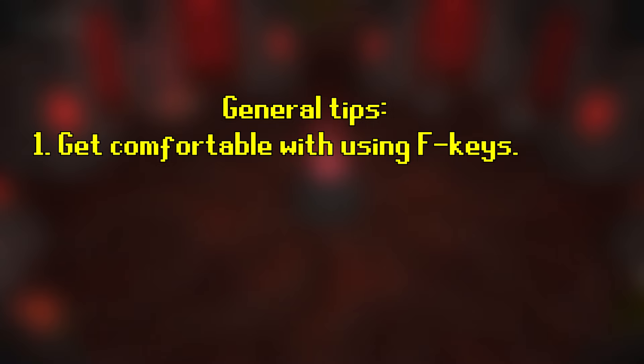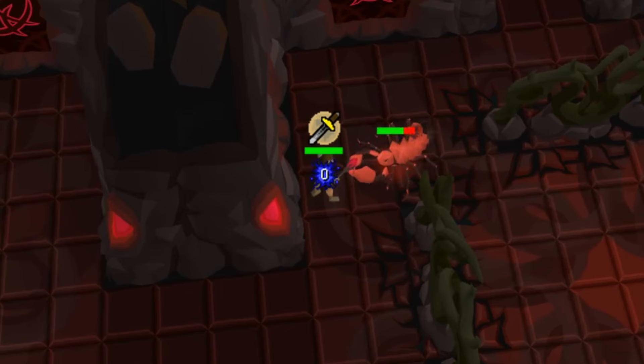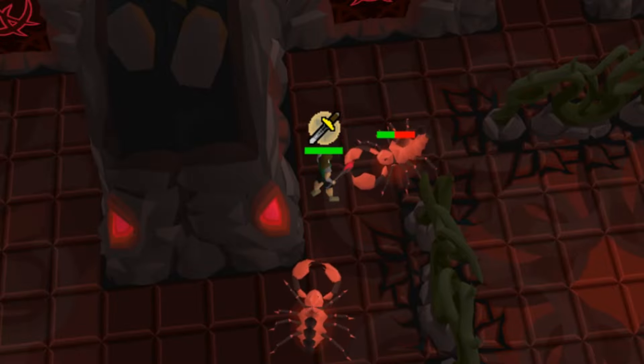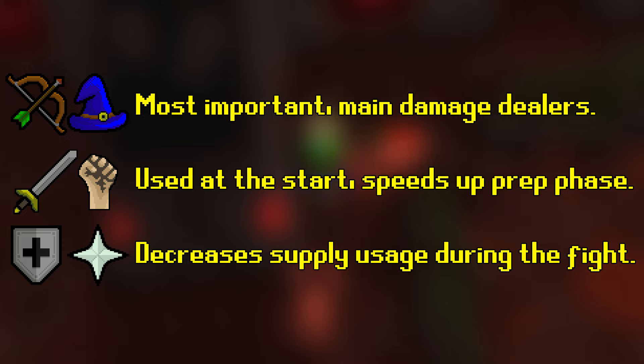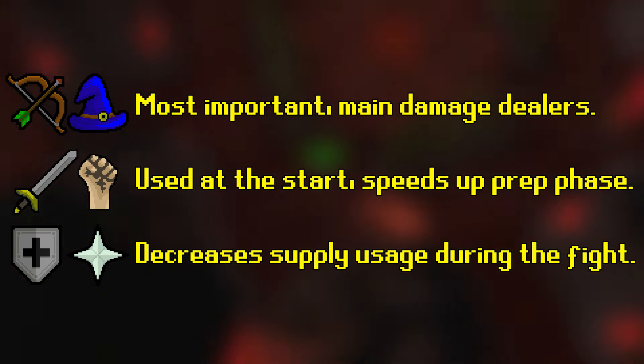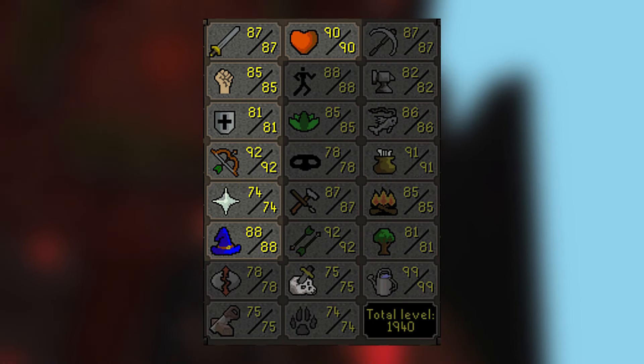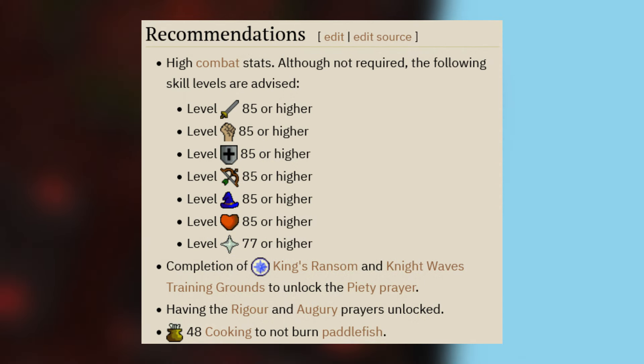The next tip is quite simply: get your combat stats up. While Corrupted Gauntlet can be done with surprisingly low stats, having higher stats simply makes you less likely to fail due to bad RNG and can really be the make or break when you're starting out. The most important two stats are definitely your magic and range levels, although good melee stats do help speed up prep a little bit, and higher defense and prayer levels will reduce how many supplies you need during the fight against the Hunyiff. While there are no hard numbers, I've personally found these stats that I have to work just fine. The wiki recommends at least 85 in each offensive stat, so that's probably a good place to aim for.